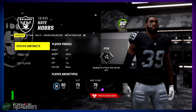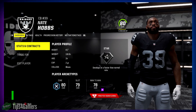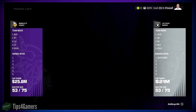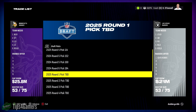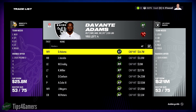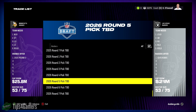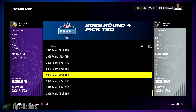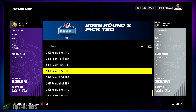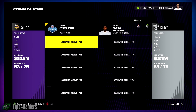The first guy on our list is Nate Hobbs. He's relatively easy to trade for. There's no reason you shouldn't have great cornerbacks in Madden - it just doesn't cost enough money or enough draft picks. If you're on hard difficulty, increase what we show you. On easier difficulty, decrease it - that simple.